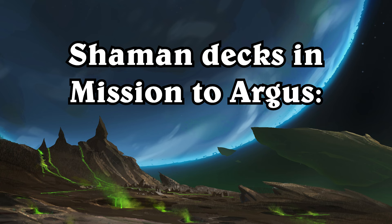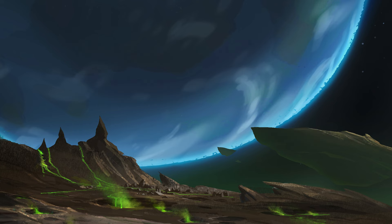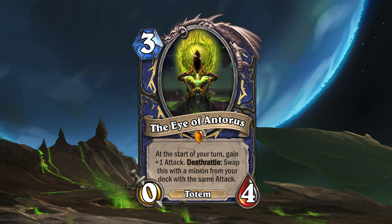Let's start by taking a look at the cards for the first one, which I call Switcheroo Shaman. The archetype is centered all around the new Shaman legendary minion, the Eye of Antorus. The Eye of Antorus is a 3-0-4 totem that will gain plus one attack at the start of each of your turns. Once the eye is killed, it will swap with a minion from your deck with the same attack as the eye. If there is no minion to swap with, the deathrattle whiffs and the eye will not return to your deck.